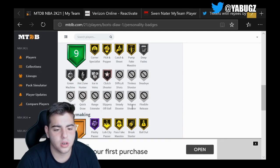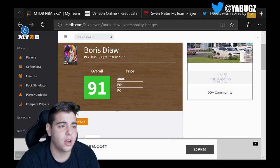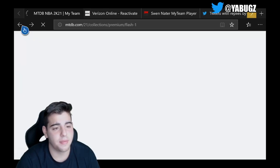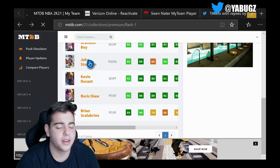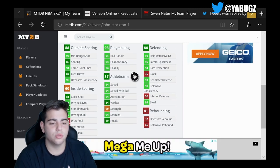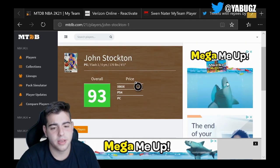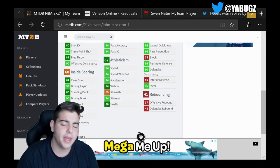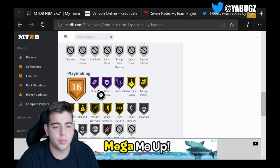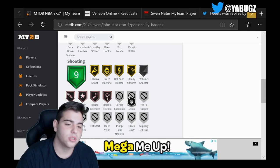Boris Diaw is looking like an animal. I'm gonna go right into Stockton — we don't have that much content today, I thought we'd get more. Stockton: 94 three-point shot, 92 mid-range, 90 driving dunk. This card is nice — I'm definitely gonna try to get him as my point guard. He has gold clamps and bronze range extender. This content is fire — hope you guys enjoyed. We've got a pack opening right after this, so stay tuned. Have a good one, peace.